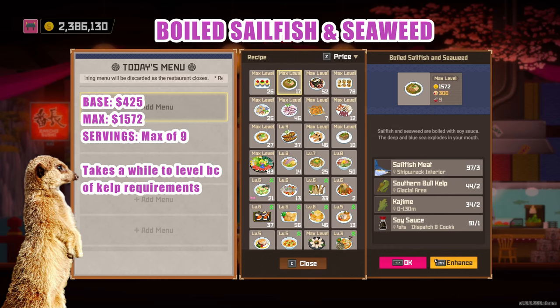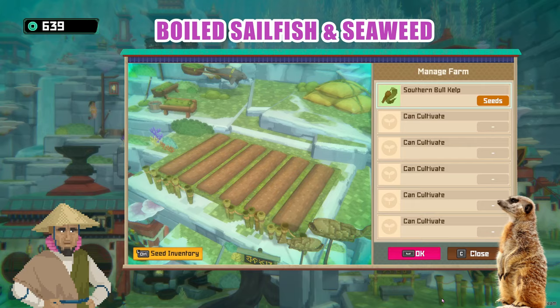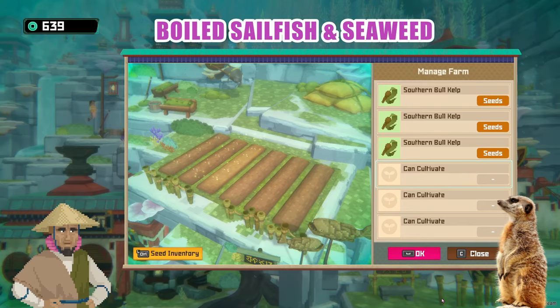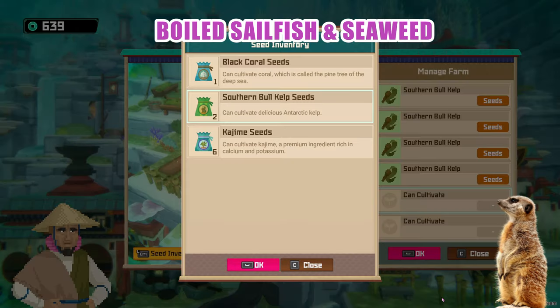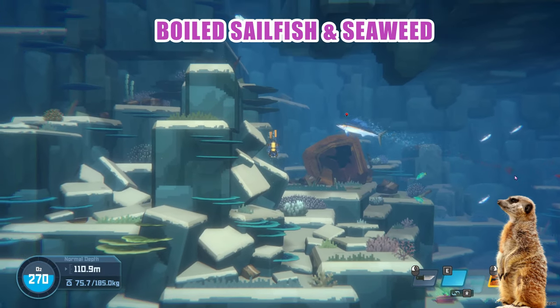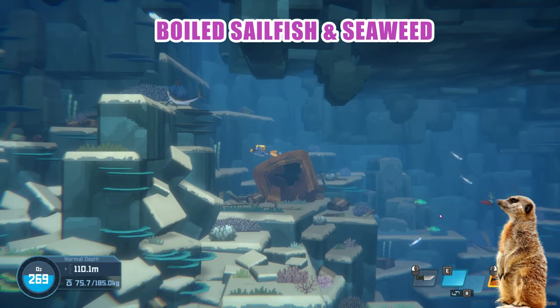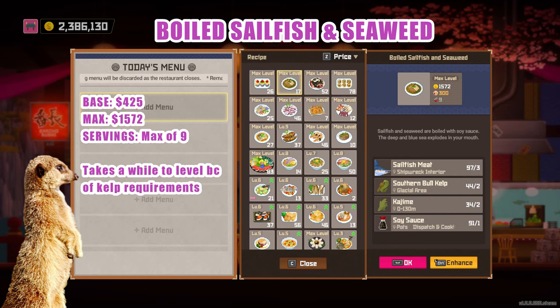Boiled Sailfish and Seaweed — for this one, you'd have to rely on your seaweed farm at the Sea People Village. It might take a while to continue leveling this dish once you get to level 8, as it will require hundreds of seaweeds for leveling, and bull kelp grows every other day. This dish made it to the list because it sells for 425, a max of 1,572, and 9 dishes. Sailfish only spawn at the shipwreck, so it's rather easy to hunt. Just make sure to use the drone for extra meat. Complete ingredients are sailfish, bull kelp, kajime, and soy sauce.